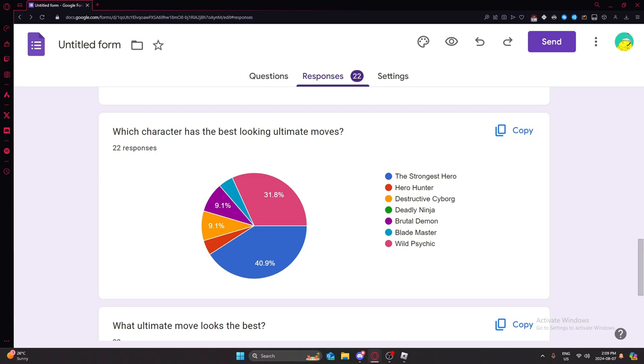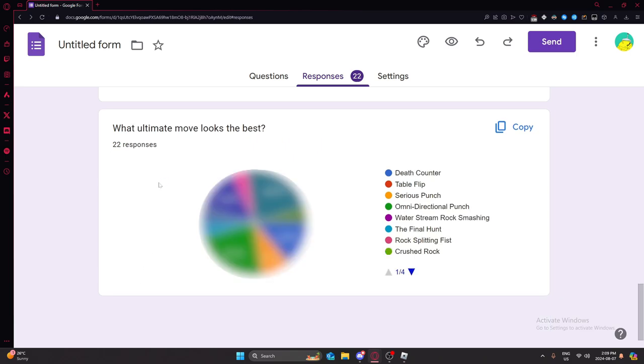Which character has the best looking ultimate move? Obviously — do I even have to explain? It's the Strongest Hero, and it wasn't even close either. With 40% of people voting for the Strongest Hero. Second place was actually Wild Psychic for the best looking ultimate moves.